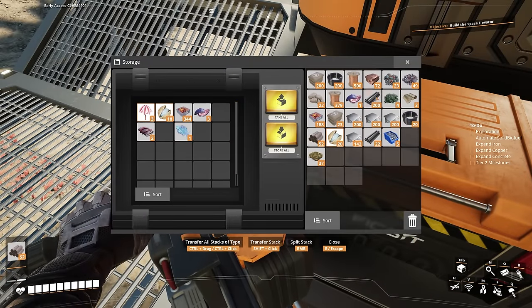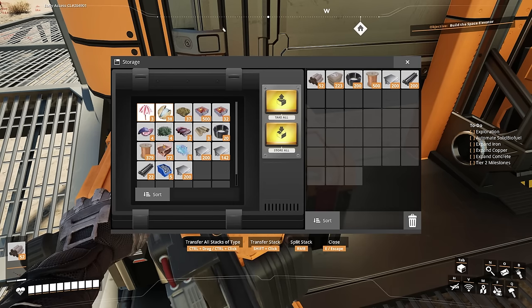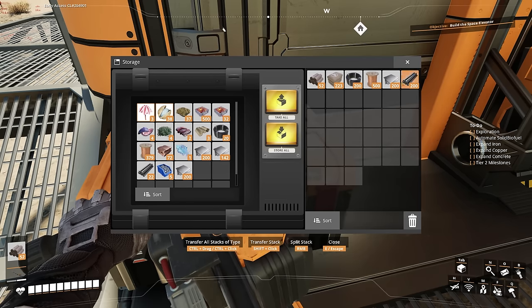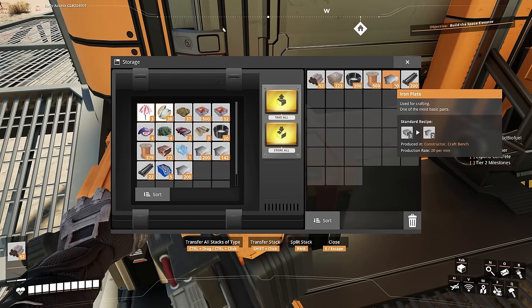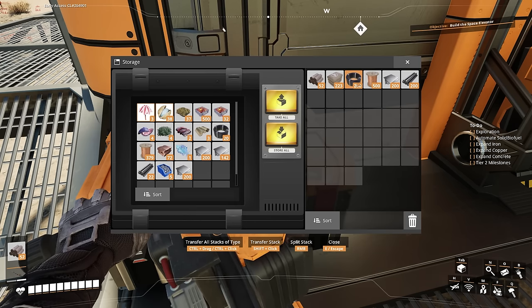Before we head out, we're going to toss everything we don't really need into the storage bin. We'll put everything away except for about a stack of each one of the items we're producing — that is, not screws. It doesn't need to be a full stack; I would just make sure you've got about 100 concrete, 100 plates, and about 50 of each of the others. But you want to make sure you have some.